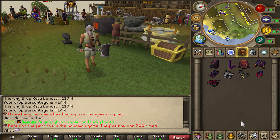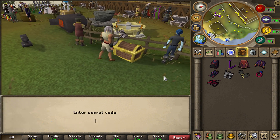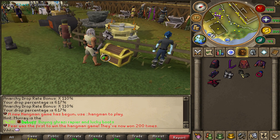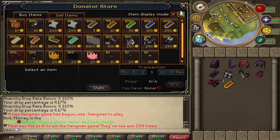Also, do not forget to use referral code Vidic, and when you first log in to your account, come over to this golden chest, type in Vidic 2020, and buy yourself a free donator status, or you can buy whatever you want — it's up to you.